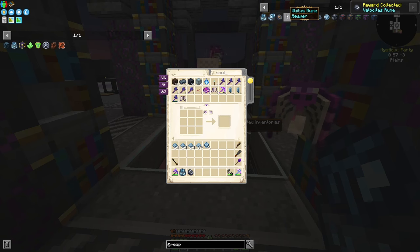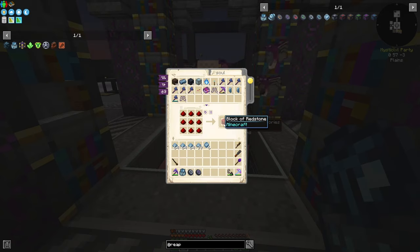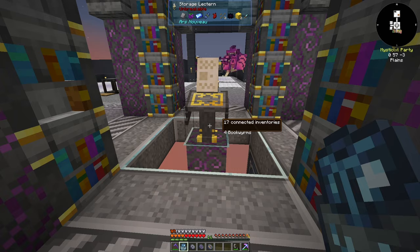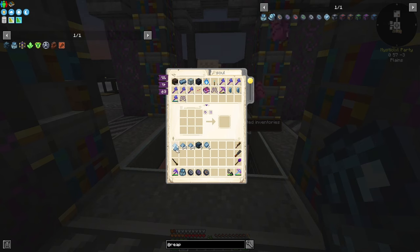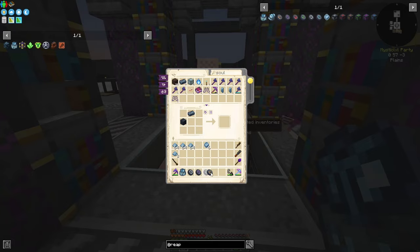We'll go ahead and make ourselves an Obidus rune while we're here, and you should be able to stack them. We'll make a Rufishiat rune as well, which is just a block of Redstone. Then a Delado rune — it increases the range. We'll make nine more of these; it can't hurt. So we have Velocitas, Obidus, Rufishiat, and Delado. We can't make the Spiritus rune anyway since we've used up all our Soul Slate.